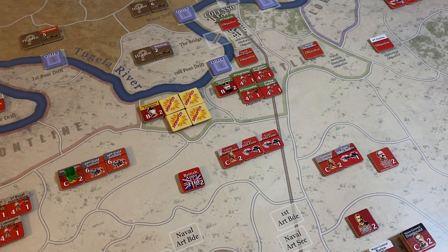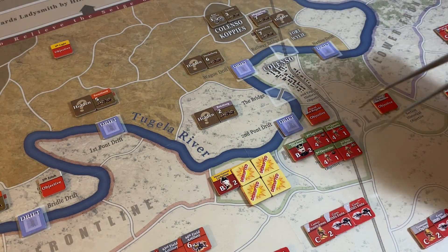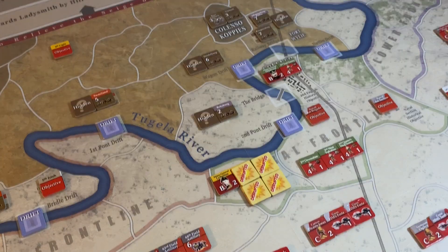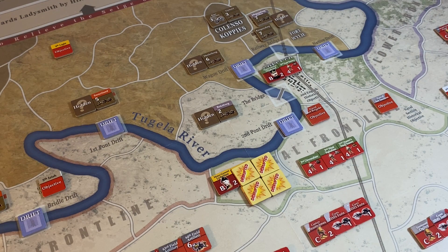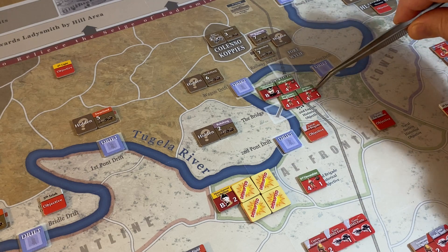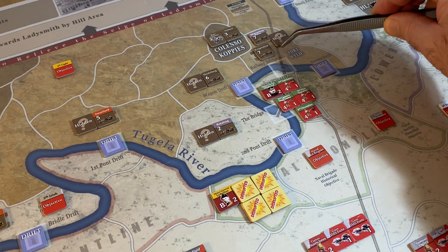Let's get the Second English moved into Colenso. He's going to move in with this leader, but not necessarily all units right away. There are three more battalions that can move in — this area is adjacent to all three. It's going to be a bit of bother, and it's within range of the artillery as well. We'd probably want them all in there for multiple fire.